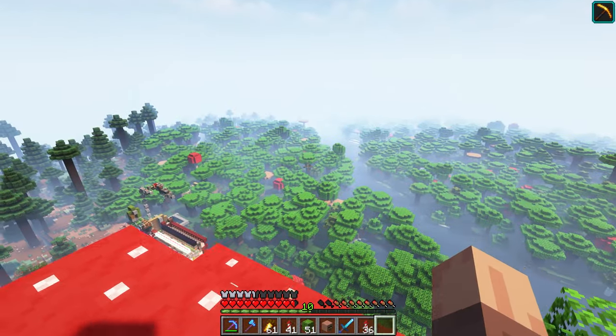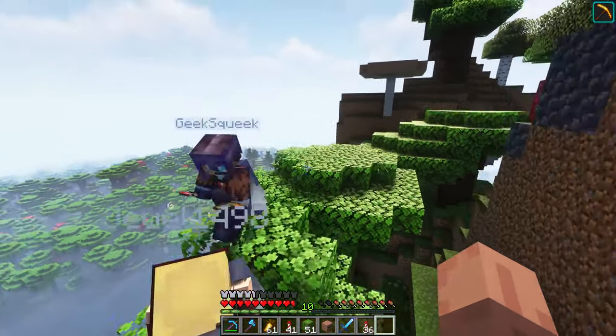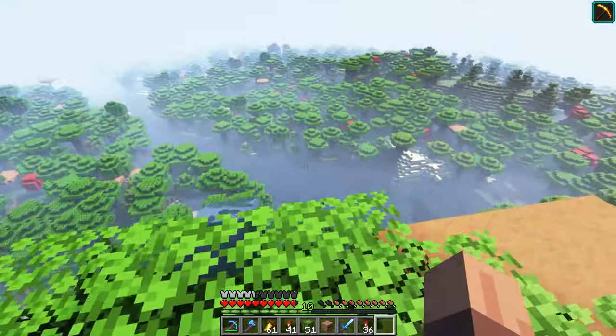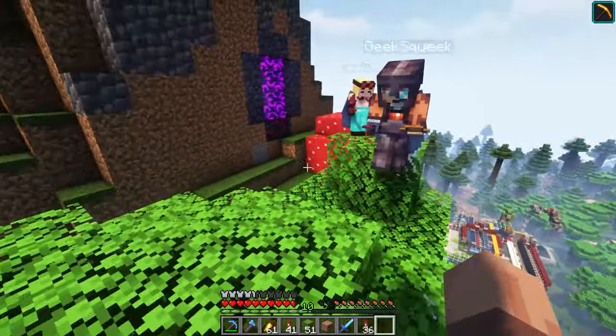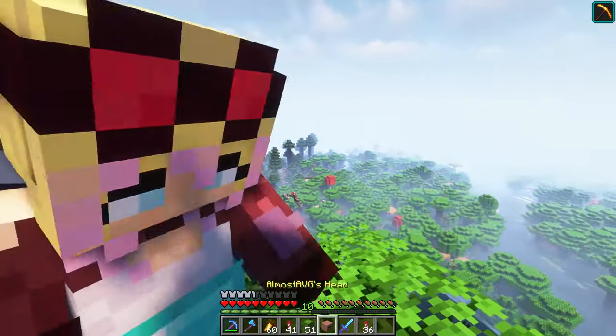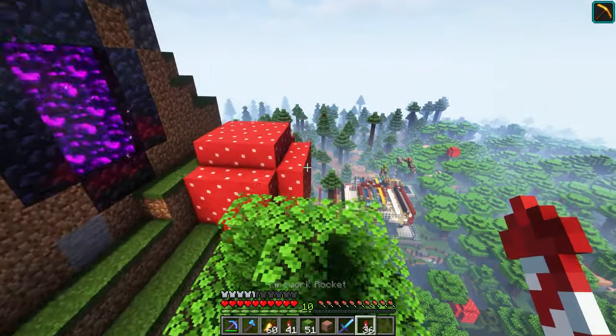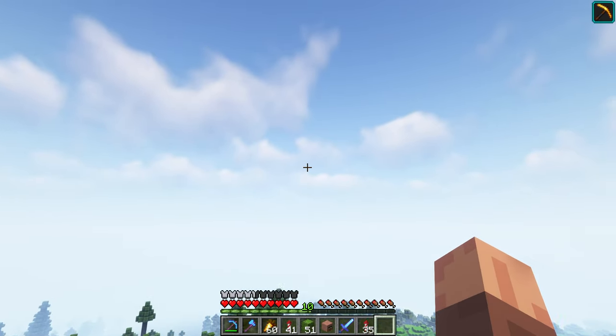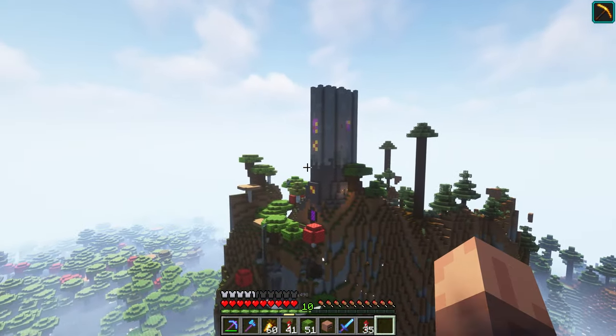Last up on the server today we have Almost Average's base - my base. Down there I've got a moss and log farm, and those fuel the logs and hogs shop over in the shopping district. My base is actually up on this mountain behind me - I'll fly out so you can see it - and it's just kind of a castle tower design.